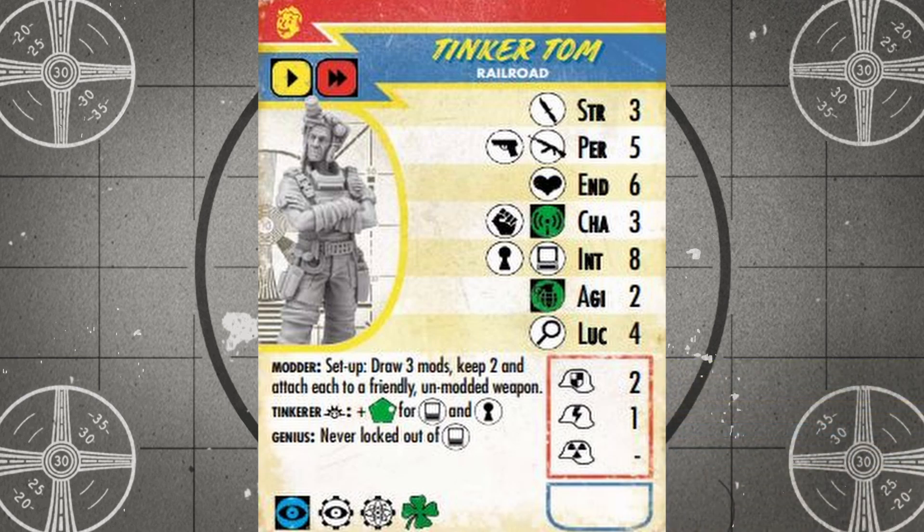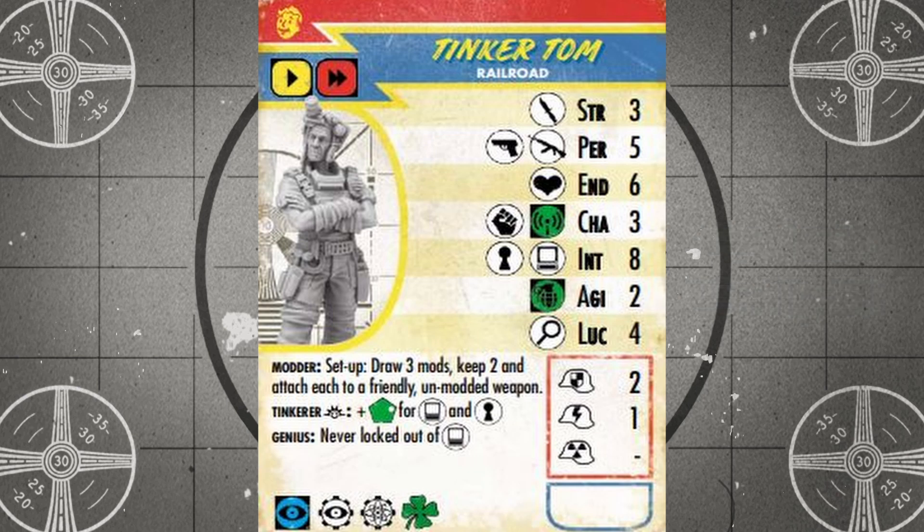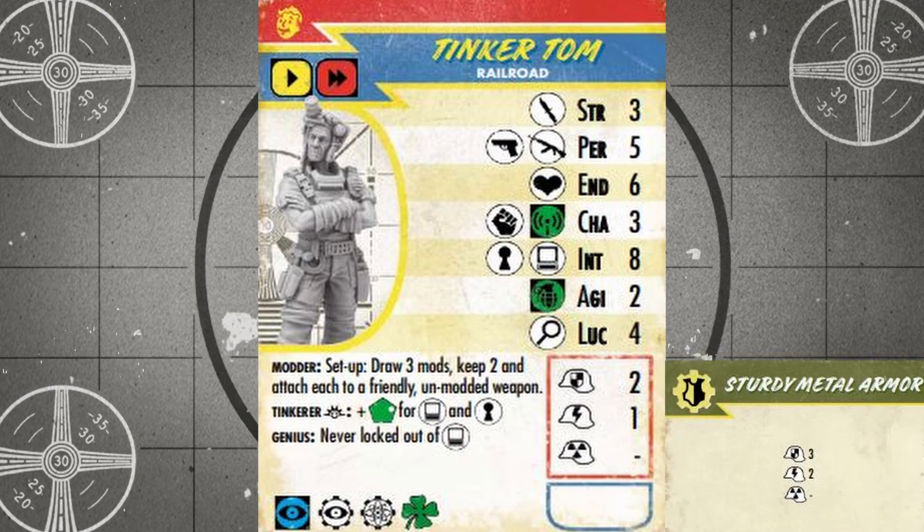His other combat skills aren't anything to write home about, hitting on melee with threes, throwing weapon on twos, and no big gun skill at all. Tinker Tom also has access to use Expertise quick actions and can use luck points. The modder ability only adds to Tinker Tom's value and versatility, allowing you to draw three mod cards and keep two during game setup, which can then be equipped to friendly unmodded weapons. But with six hit points, two physical, and one energy armor, Tinker Tom is a bit on the squishy side, so some extra armor buffs like the armored pads or sturdy metal armor will go a long way towards upping Tom's survivability.